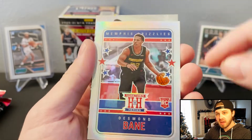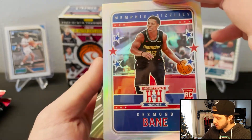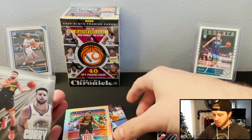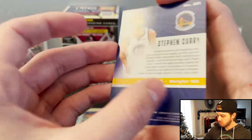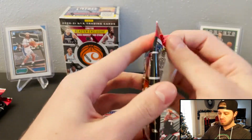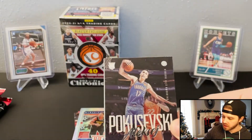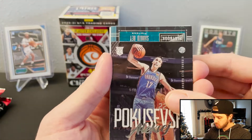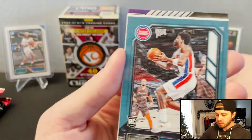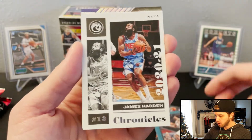This is the one that will come with the auto if you're lucky enough to hit on that. We'll take that one — that's a nice-looking card. And then it's the Curry. I think that was the Essentials set. Poku. Snipe. Harden.